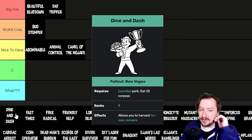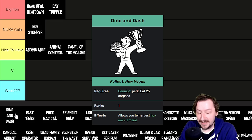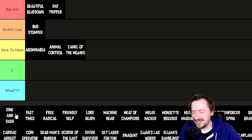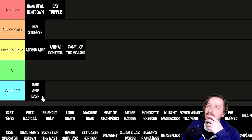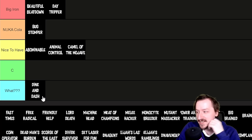Dine and Dash can only be obtained with the Cannibal perk — you have to eat 25 corpses. It gives you the option to take human remains from bodies to eat later. Cannibal is already not a great perk for efficient play, and having more human remains isn't that good either. I'd put this one in the What tier. Unless you're playing survival mode and can only eat human remains — then it might actually be useful.